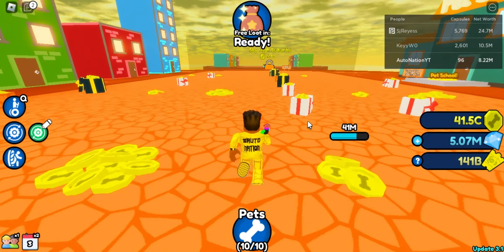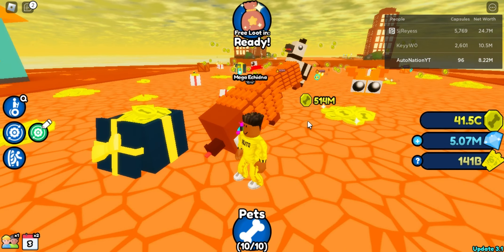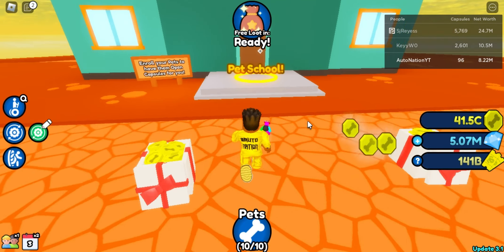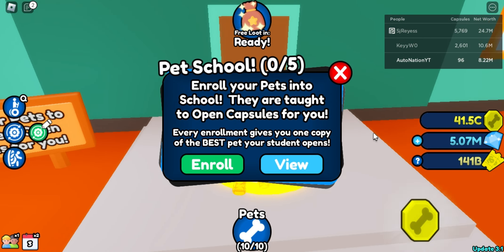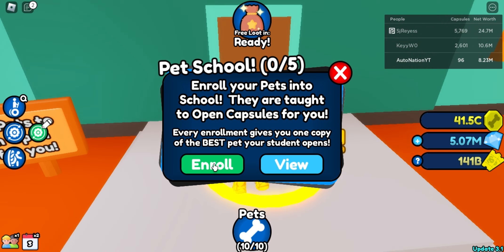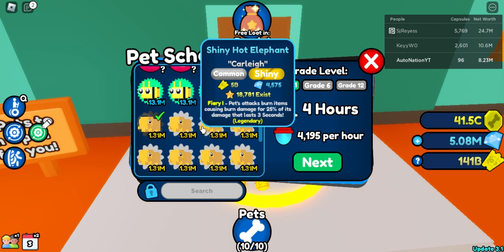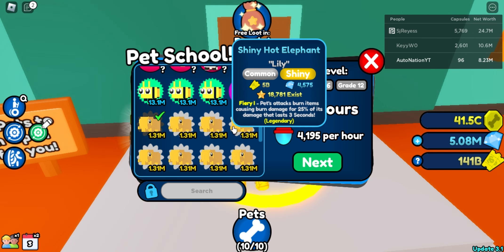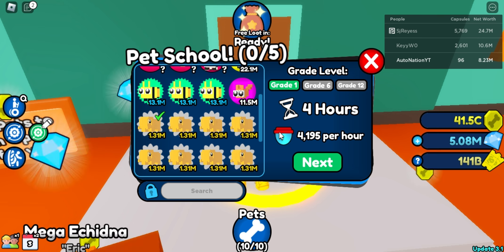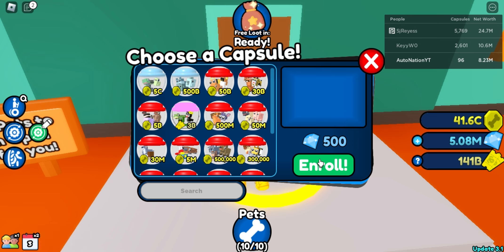Is there an AFK chest somewhere over here? There is not an AFK chest here — this is going to take a while to grind. Right here is another pet school, which I still don't fully understand. It seems like you can put pets in here to earn things. So it's like a dock — you put a bunch of random pets in one at a time, and then you grind or level up over four hours or something.